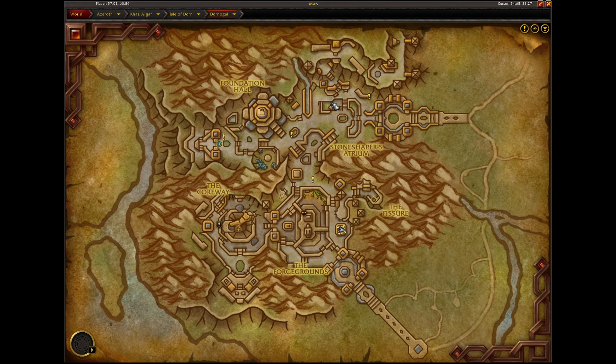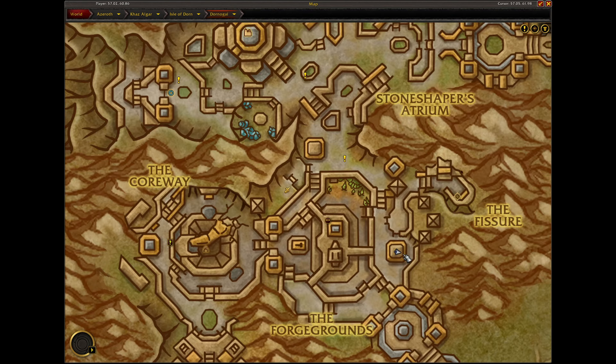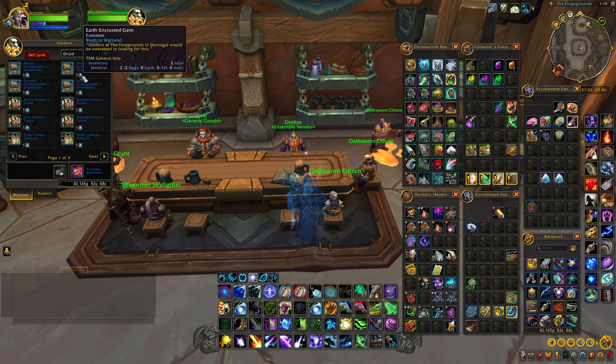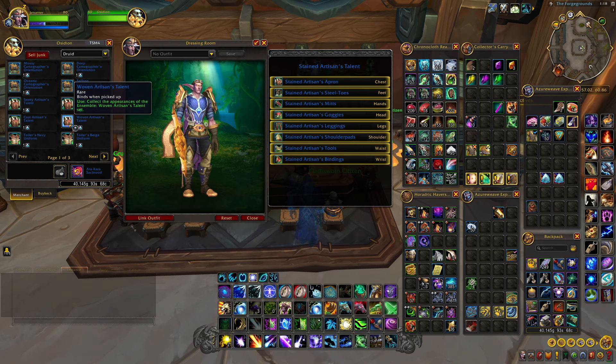Ossidian is located right down here in this part of Dornigal, right down here in this building. Whenever you click him, you'll notice that you can trade these earth-encrusted gems for different types of transmog things that he sells.